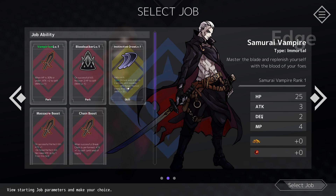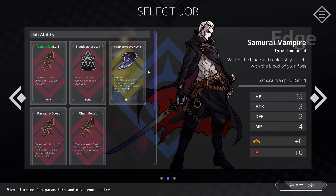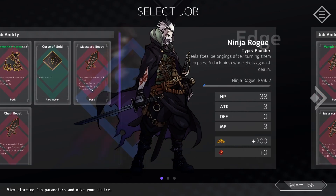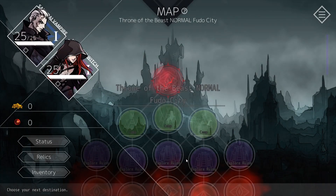On the right you can see his stats — HP, attack, defense, and mana points. On the left you can see his perks and skills. We're not going to talk about them just yet because I want to show off the combat first, otherwise it wouldn't make much sense. So let's go straight into the combat.